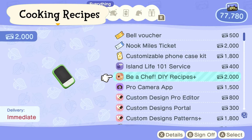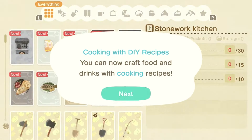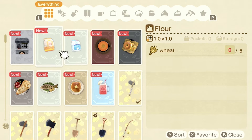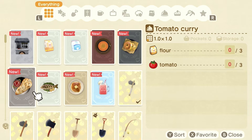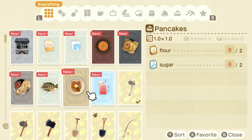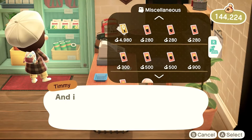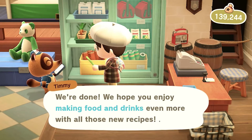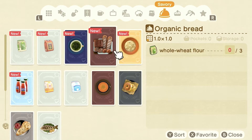Next, we can unlock recipes and cook our own dishes. You can find the recipes in the DIY Recipes Plus app in your Nook phone. You need to buy and grow the crop seeds from the NPC Leif in order to get some of these ingredients. Don't forget to also get the basic cooking recipes from Nook's Cranny for even more recipes. Can't wait to start cooking.